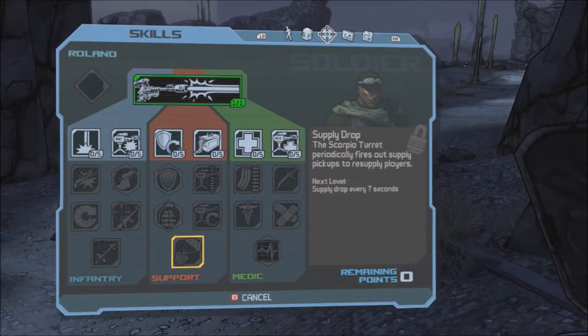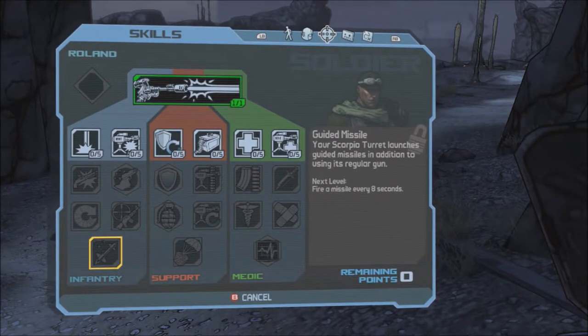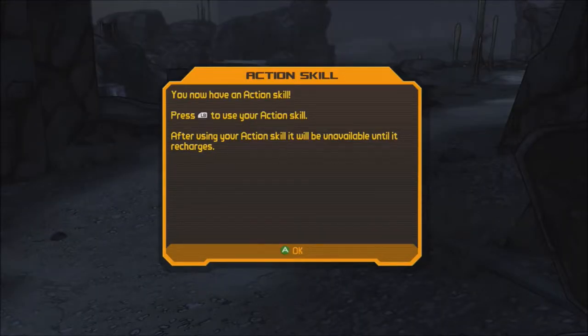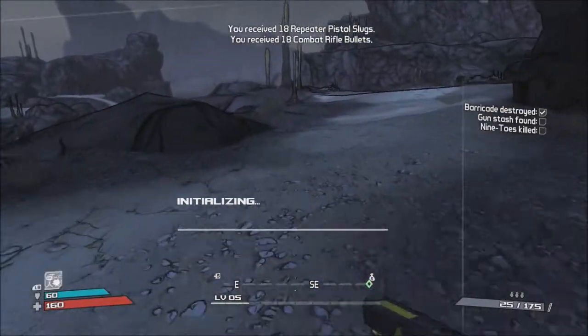Let's see where this ends up going to: Supply Drop, and Guided Missile. Okay, I now have an action skill. I know how to use an action skill, thank you. I'm pretty sure these guys will figure it out as well — there's nothing really we need to worry about.